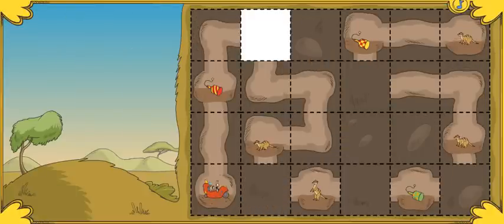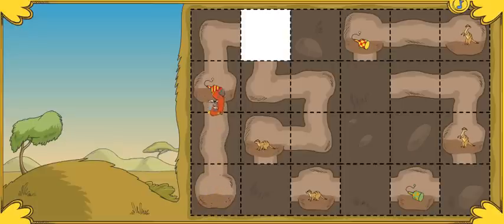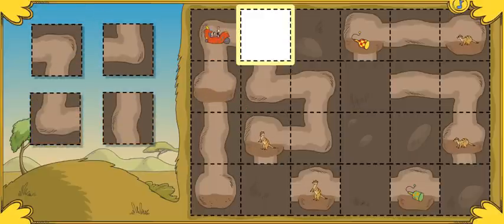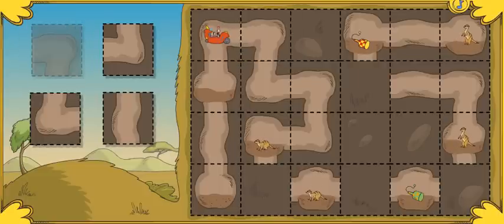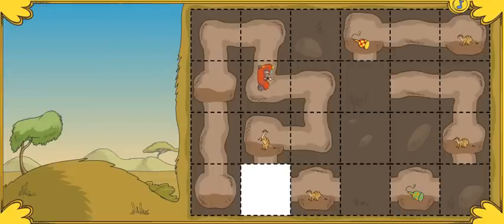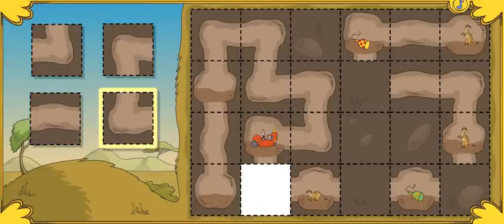We still have lots of tunneling ahead before our deliveries are done. Can you help us tunnel to the meerkats? Be sure to collect as many party poppers as you can along the way. Great job! You found more poppers. Click on the piece of tunnel that fits here — the one that touches the tunnel on both ends. Nice! Here you go. Hope you can make it. Which tunnel piece fits here? Excellent!